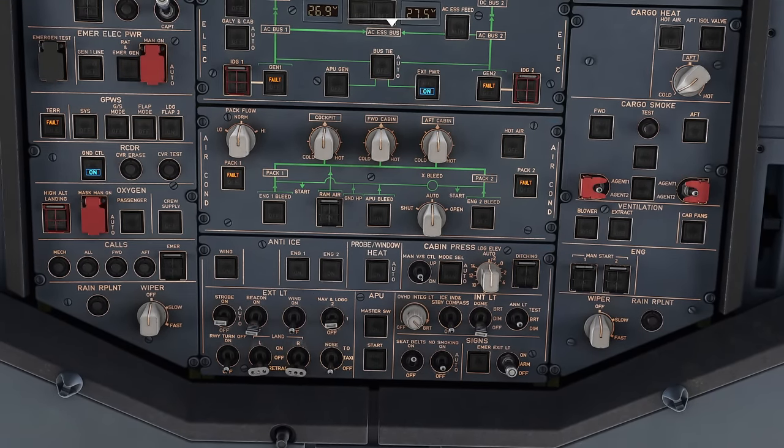Checklist items: BARO REF QNH 1020 set on both sides, all three ACARS initialized, parking brake set with pressure confirmed, fuel on board 5.3 tonnes. INIT B loaded — ZFW and CG confirmed. FLEX temperature 68 on the PERF page. Takeoff speeds: 132/132/135, clean speed 209. All looking good. Get start clearance from ATC — we'll say that's done for today. Do a final flow check: windows closed (red ring confirms), thrust levers at idle.